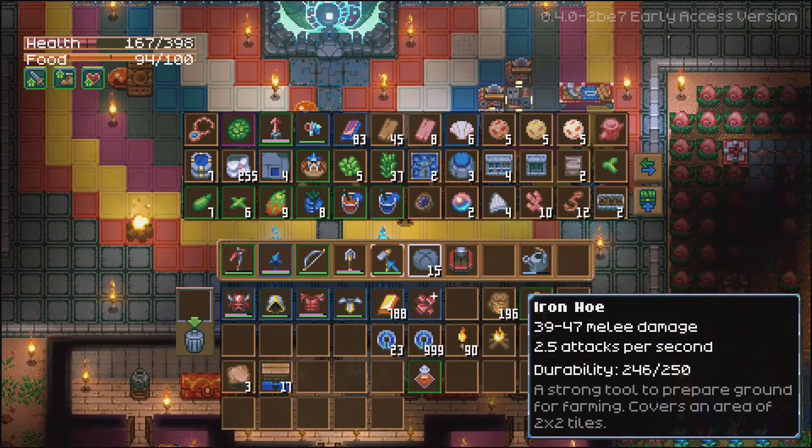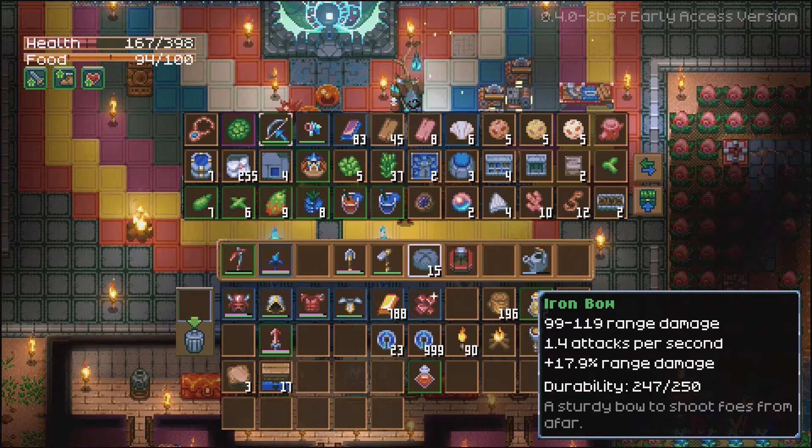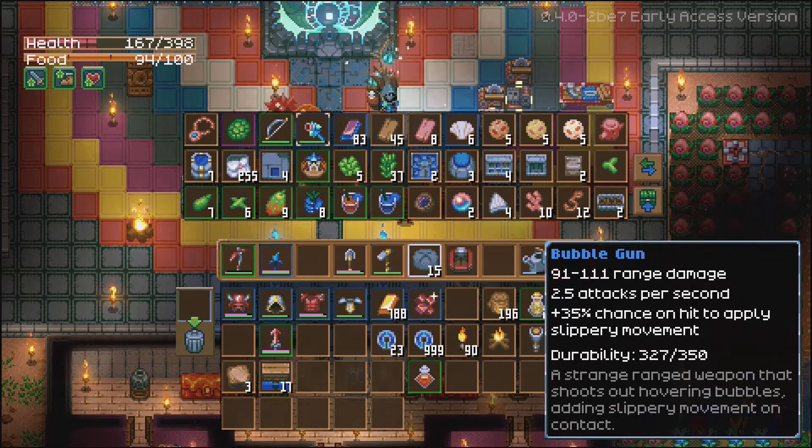Let's start in this chest. So far out of loot, we found a rusted necklace — it's going to give you 19% mining damage, a loot drop from defeating enemies. Turtle shell, another loot drop from defeating enemies or breaking open some crates — that's going to give you 32 armor and 9% reduced damage taken from bosses, can be equipped in the offhand. The iron bow gives 99 to 119 ranged damage, 1.4 attacks per second, 17.9 range damage bonus, and durability of 250.